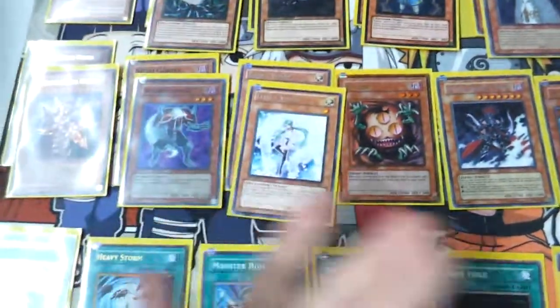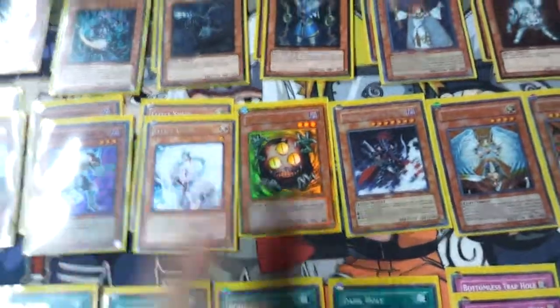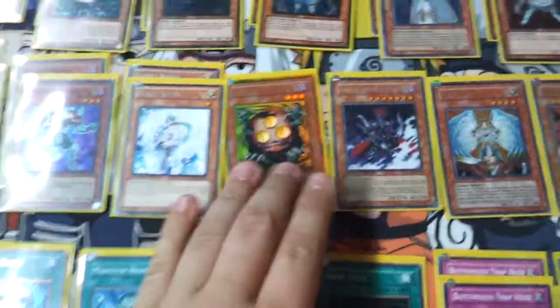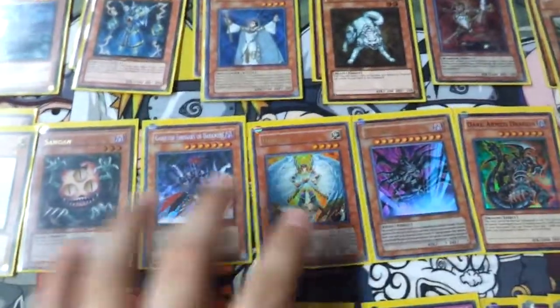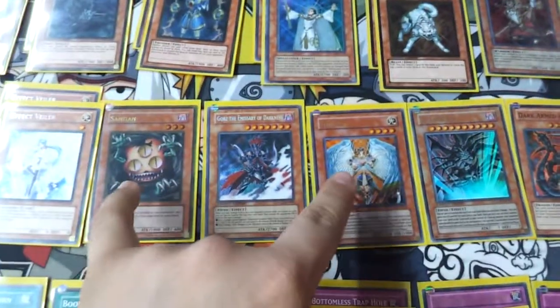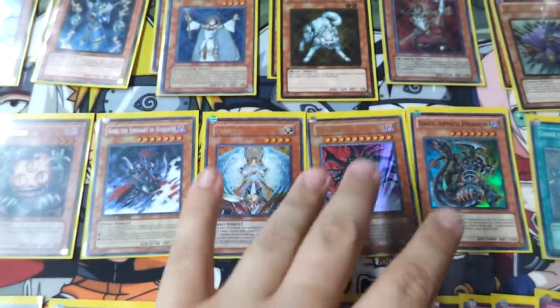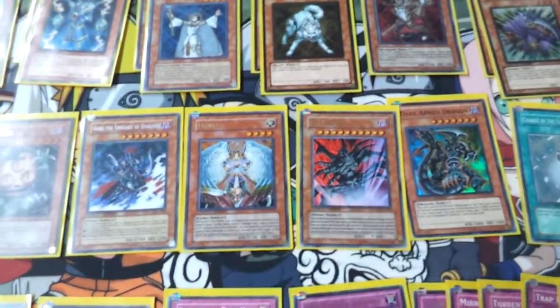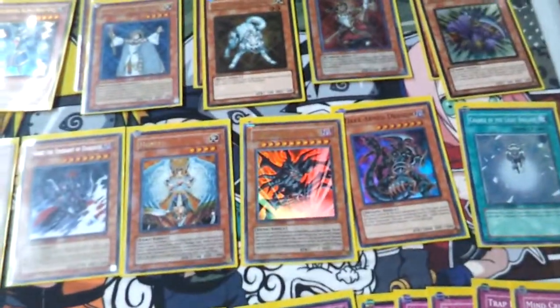Two Effect Veilers - you really need these. Sangan, no Tour Guide, can't get that, it's too much, but whatever. Gorz is time-necessary. Honest - I'm gonna switch these two out with two Pot of Dualities on August 30th. I don't have room for two but I do like to run them. One Dark Armed Dragon just for sacking.